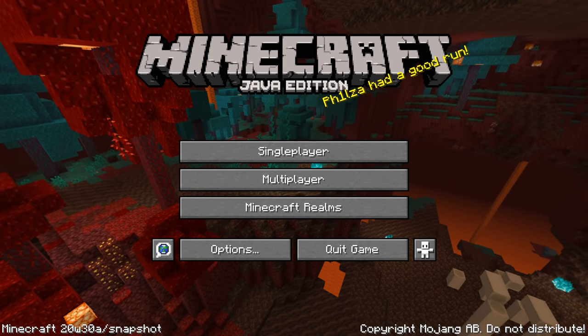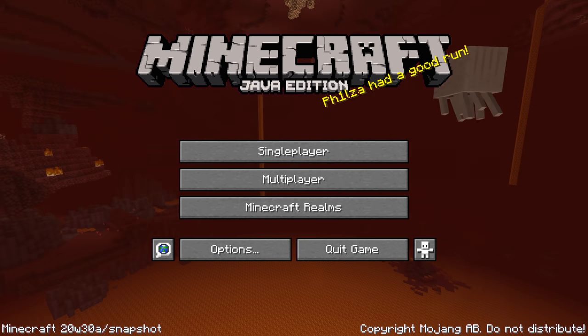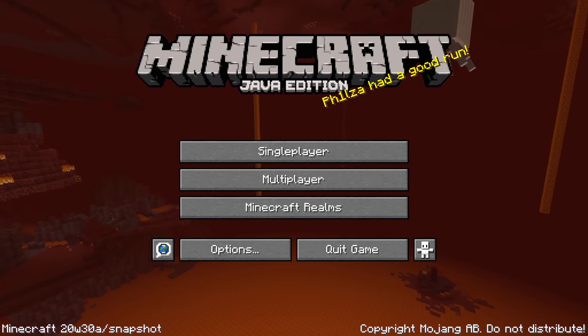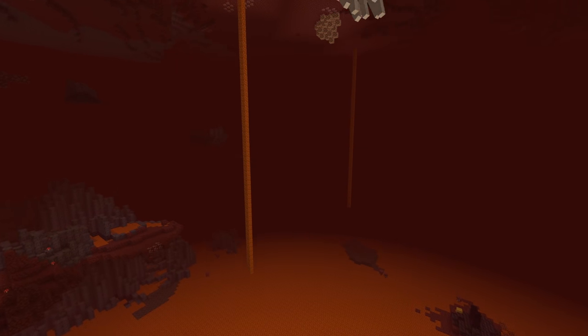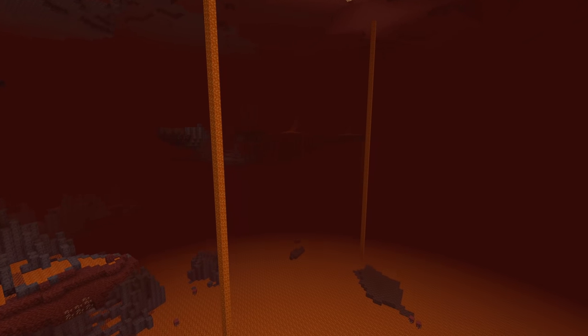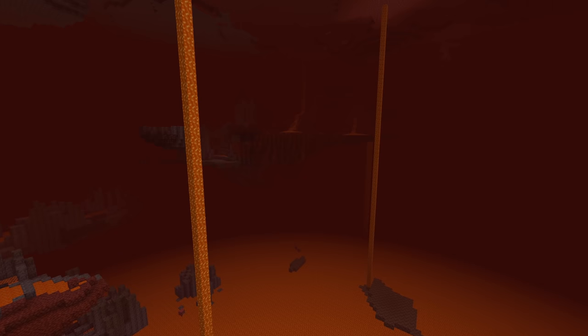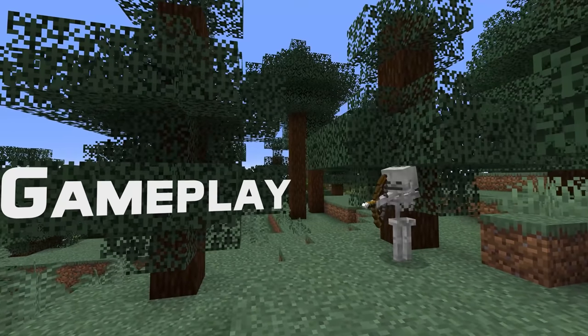Ladies and gentlemen, a new snapshot for Minecraft Java Edition 1.16.2 has been released. Here is Snapshot 20w30a with waterloggable lanterns, respawn position changes, and lots of tweaks to Bastion Remnant loot. My name is SliceLime, I'm here to guide you through all the changes in this snapshot. Let's start with gameplay and those lanterns.